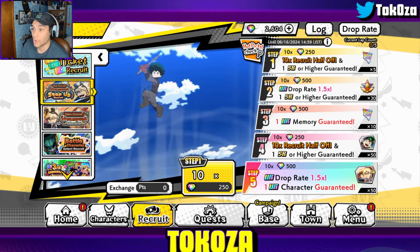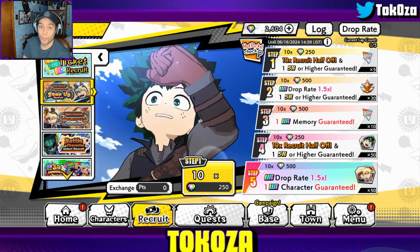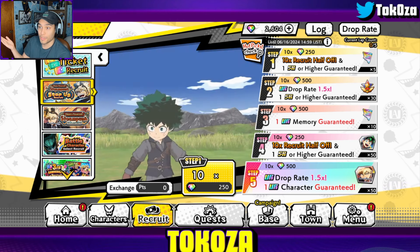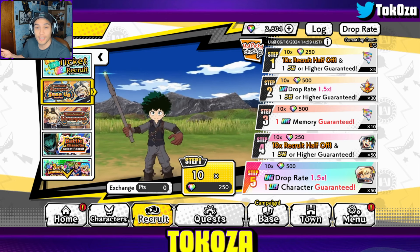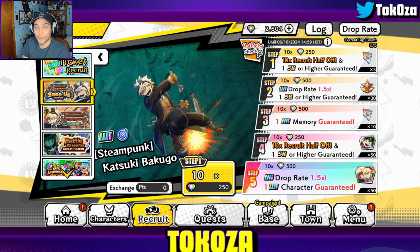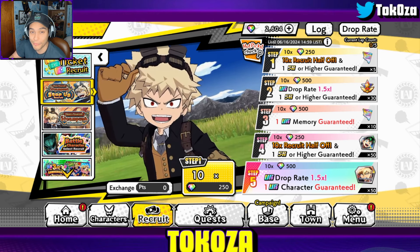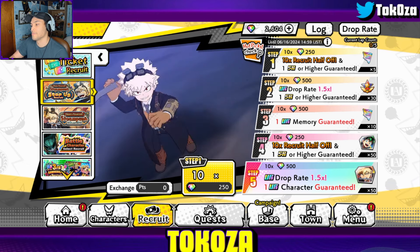12,000 gems to get two characters guaranteed — are you kidding me? That is ridiculous value. You're also going to get 90 UR fragments, so you're getting four memory dupes and almost halfway to a fifth. If you pull one of the memories within your six rotations you can basically max one out — pull Bakugo's memory and Bakugo and you can max that memory up. It's just such good value.